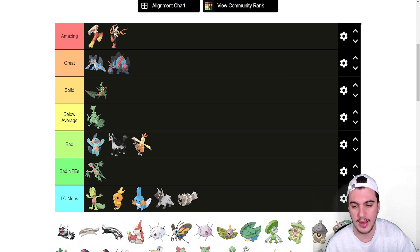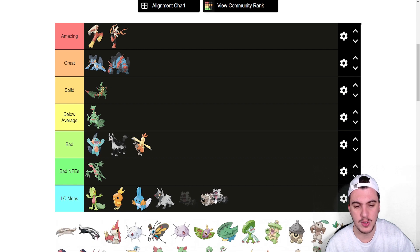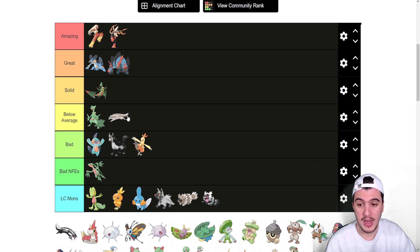Zigzagoon — and this includes Galarian Zigzagoon too. With Extreme Speed, it's below average. Belly Drum with Extreme Speed is really good though — a great set. It has decent coverage with Seed Bomb, Shadow Claw, and Stomping Tantrum. It's hard to get going and pretty frail, and a good Ghost type that outspeeds it puts you in a tough spot. Gluttony is also an option — you can use it to get your speed boost and HP back, which is really useful.